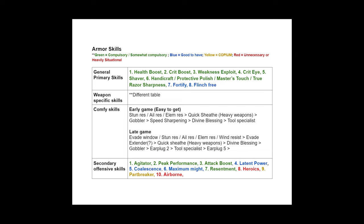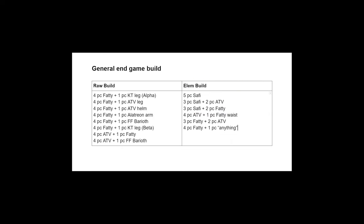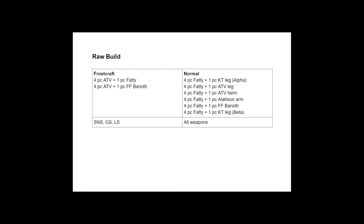Now let's talk about armor skills. I divided them into four main categories: General Primary Skills, Weapon Specific Skills, Comfy Skills, and Secondary Offensive Skills. The idea is to fulfill General Primary Skills first, followed by Weapon Specific, Comfy, and finally Secondary Offensive. This order may not be 100% optimal for all situations as it emphasizes casual hunting with successful quest clear in mind. Since explaining every skill individually would take forever, I'll leave a Google Doc in the description with elaboration on each skill and the thought process for choosing armor skills with comfiness and DPS in mind.